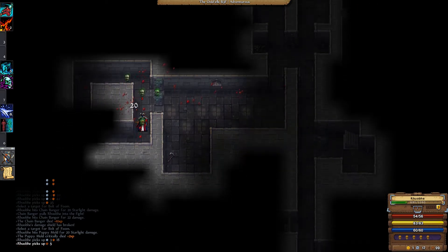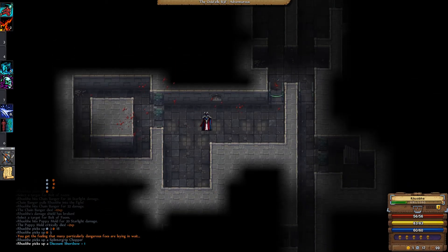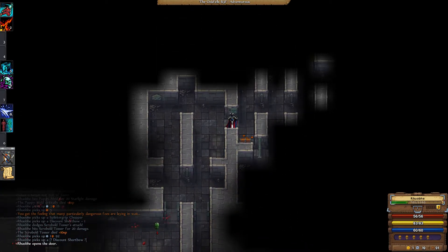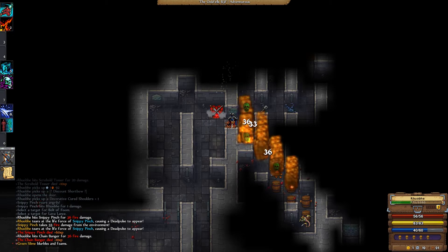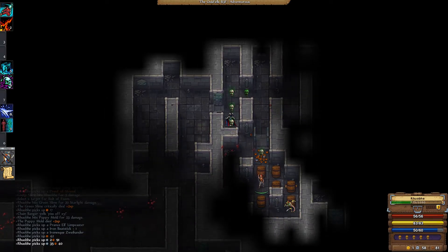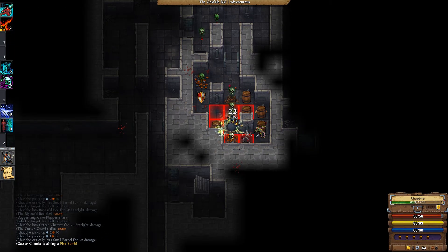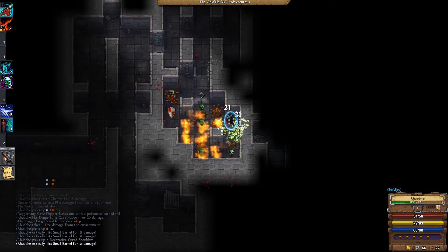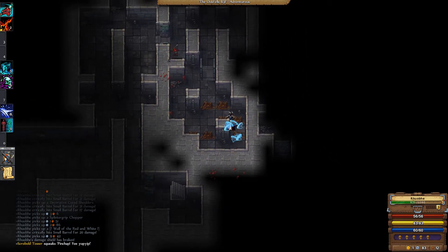That was the one downside to this build when I went through it — it had no movement skills. Basically all of my emergency movement was down to scrolls of convenient blinking. The final fight — the boss has an attack that if it hits you, you die. Essentially you have to move from wherever you are to a specific space. If I did not have scrolls of combat blinking, I would have been incredibly sad.